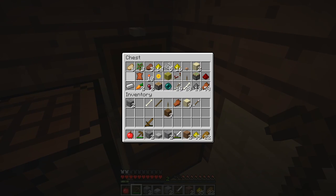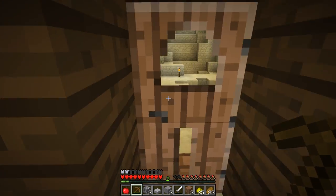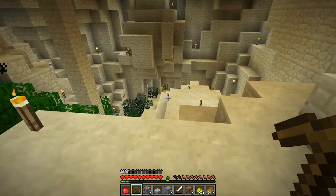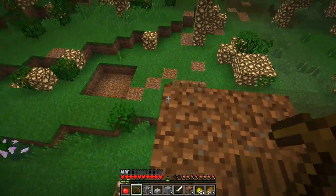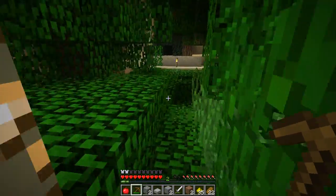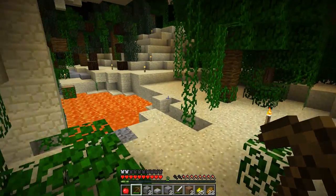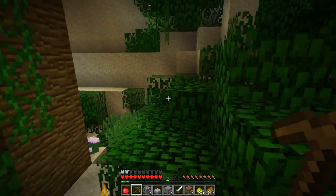I'm trying to make something to smelt - a forge, a cooker, something to smelt stuff with. I'll watch it back and find out where I got that stone from. I'm gonna try and find some stone. It's very dangerous out there - be careful. I don't know how I got my iron, maybe it was in one of the chests.